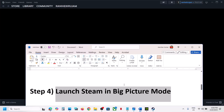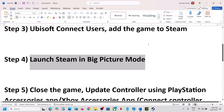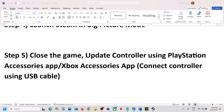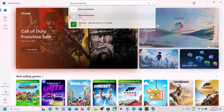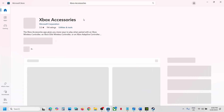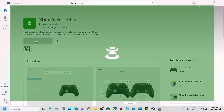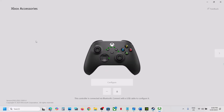If it's still not working, the next step is to close the game and update the controller using the PlayStation or Xbox Accessories app. If you have an Xbox controller, open the Microsoft Store and search for 'Xbox Accessories.' Install the Xbox Accessories app — in my case it is already installed.